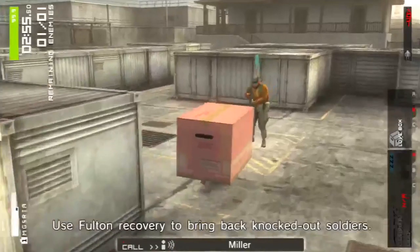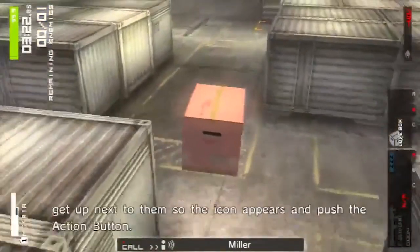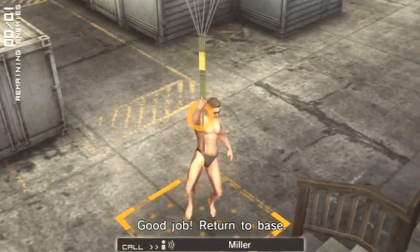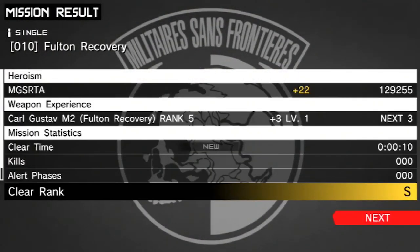Now if you've timed everything properly, by the time you reach the guard in the middle of the area, you should be able to bash straight through them without them raising the alert. Then, without bumping into any walls, very carefully circle around the shipping containers and into the mission marker. All told, this entire process currently has a record time of 10 seconds — pure inputs — and that's shared by 5 people.